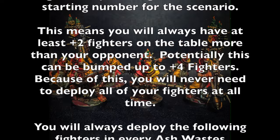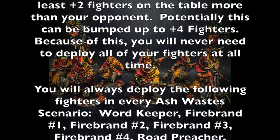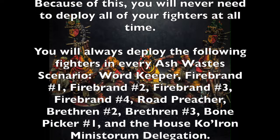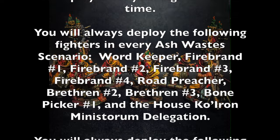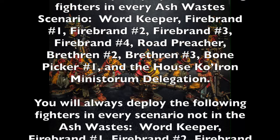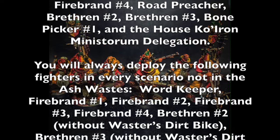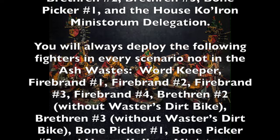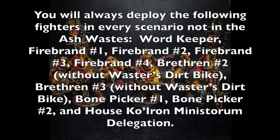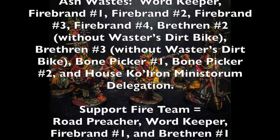In Ash Wastes scenarios, deploy the Word Keeper, Firebrands one through four, Road Preacher, Brethren two and three, Bone Picker number one, and the House Ko'iron Ministorum Delegation for 10 fighters on the tabletop. In non-ash wastes scenarios, deploy the Word Keeper, Firebrands one through four, and Brethren two and three but without their Wasteland dirt bikes, plus Bone Pickers one and two and the delegation. Your support fire team always consists of the Road Preacher, Word Keeper, Firebrand one, and Brethren one.